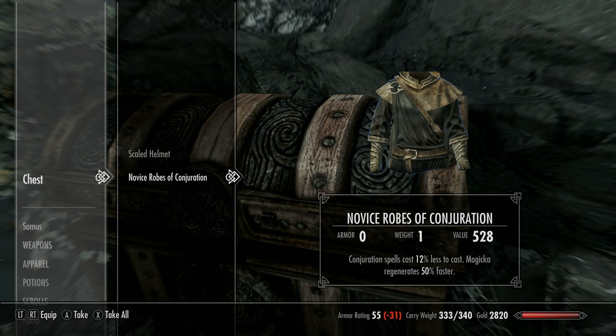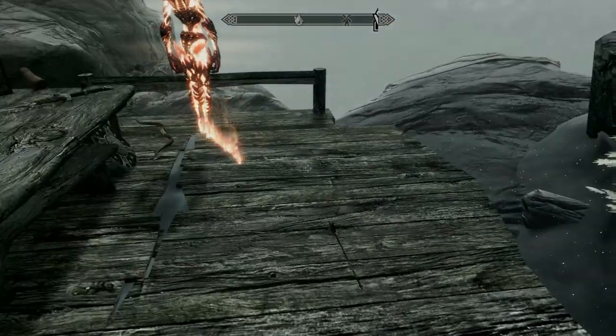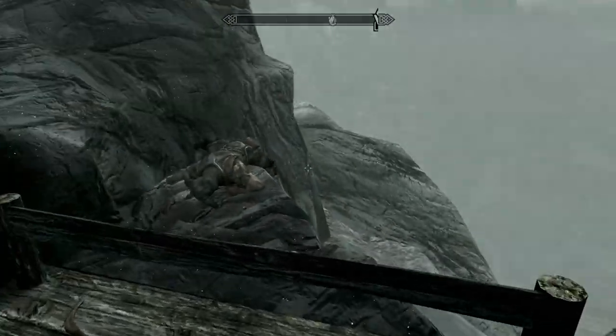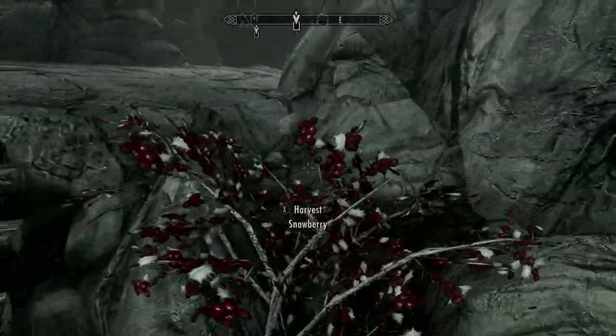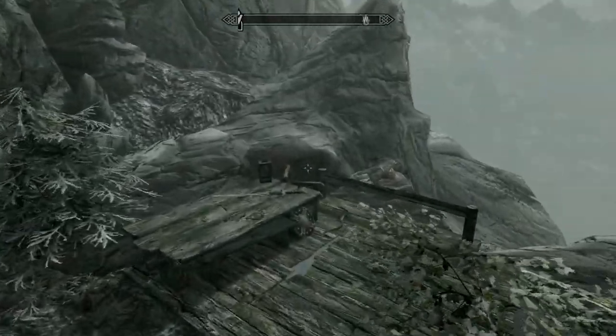Oh, that's a good find! These only weigh a pound, and you want to do the earlier-game enchanting on them because the higher level those get the more expensive they sell for. Again, only a pound. Now you can actually go back out the way we came through the cleared cave, or you can fast travel from this point.